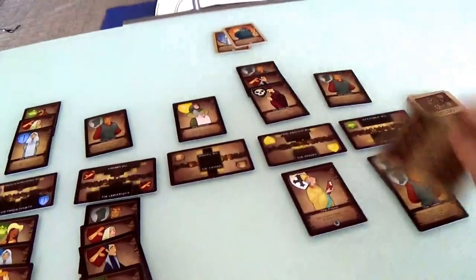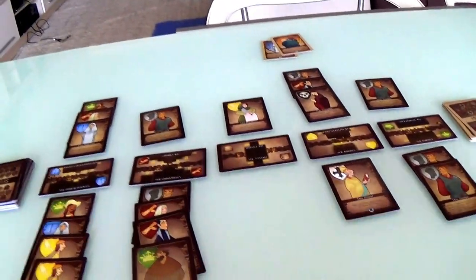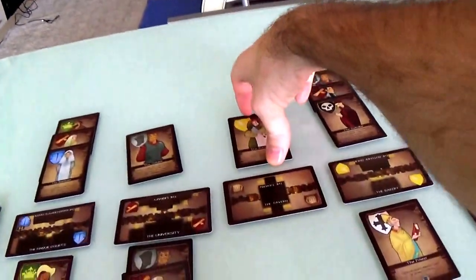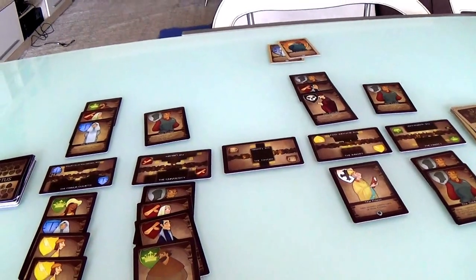Of course, she gets to draw a new mission. And now at the end of her turn she draws a card. I think she's going to take the Butcher from the tavern rather than draw blind.